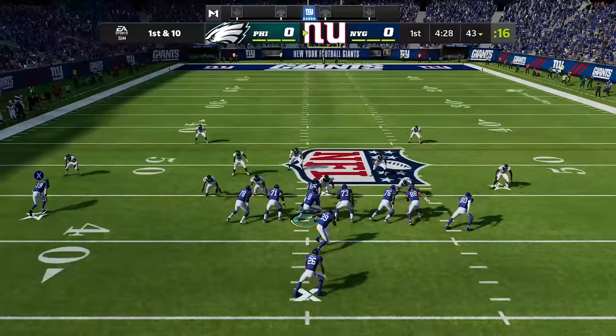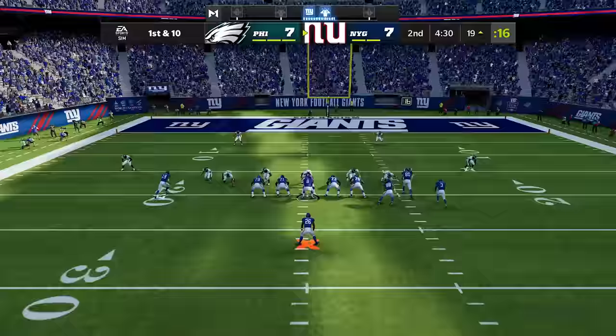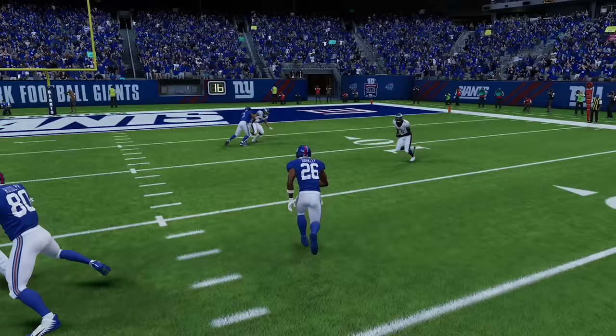Saquon Barkley's X-Factor is also First One Free — just like Dalvin Cook, he has a higher fake-out chance on jukes, spins, or hurdles after three rushes of 10 plus yards. He's in the zone and he's about to make a defender eat the turf. We need to watch that one back. Get wrecked, Darius Slay.